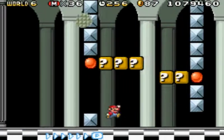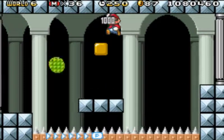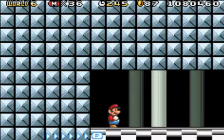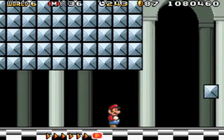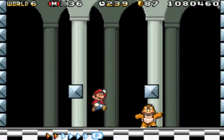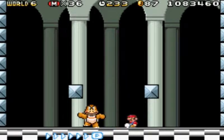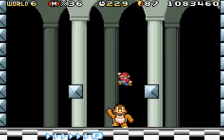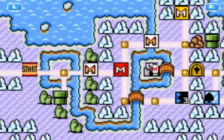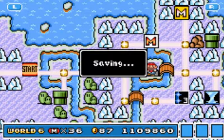Mario, you're supposed to move faster than that. They actually give you quite a few power-ups in this level. I'm pretty sure the boss is always going to be Boomer, so it's not like it's going to be that much harder. Hey, come here Boomer. He almost got us, but we took him down. Yes! Now we got level three.